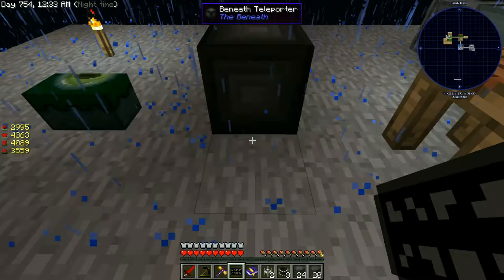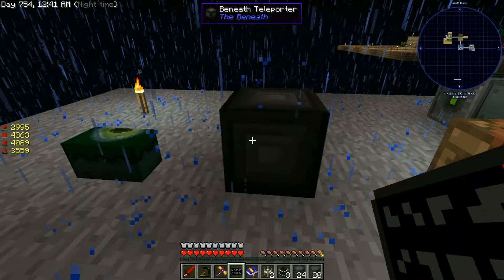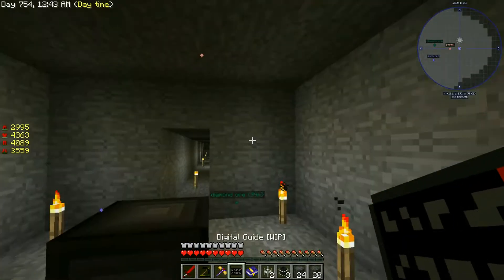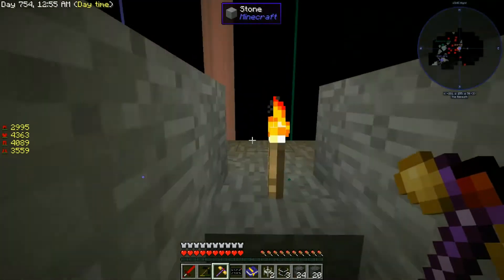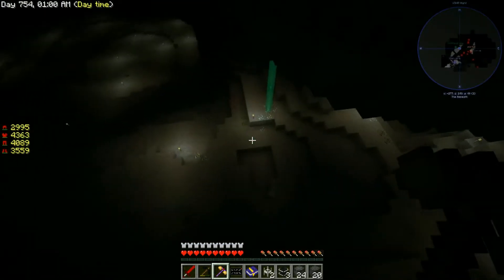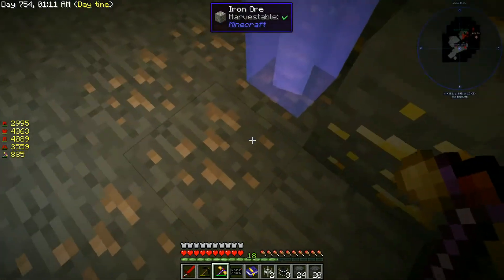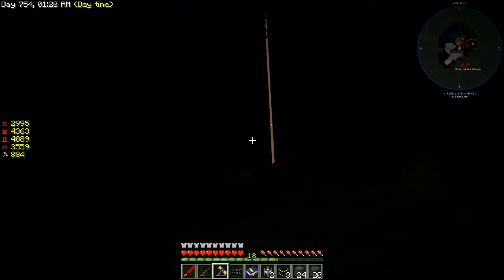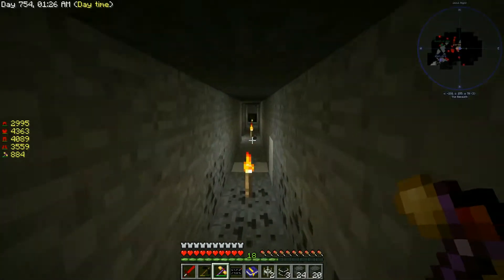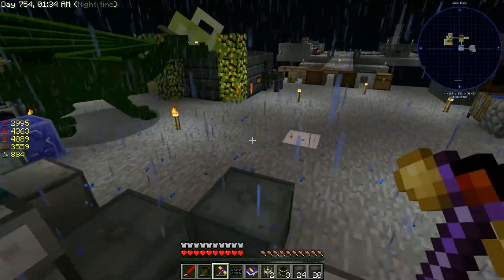We've got our Beneath teleporter here - if you don't know how to get to The Beneath there's a card linked that will take you there. We're in The Beneath now. I went ahead and marked out what I need. We need a piece of diamond ore - there we go - and then a piece of iron ore as well. We got the two pieces that we need, so we can go right back to our portal. They're fairly simple things to find in The Beneath as there's lots of ores all around. That should be every last piece we need to make our void ore miner.